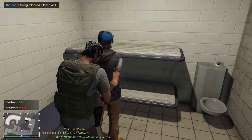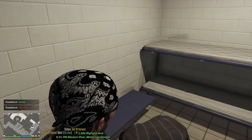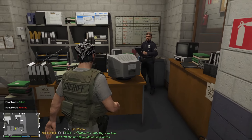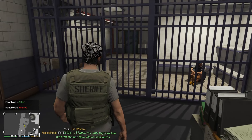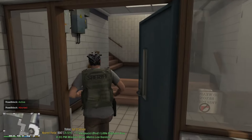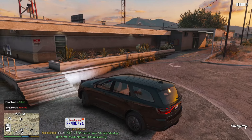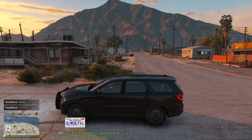Inside the jail cell, pull the menu up, go to 'release handcuffs and make him stay' — that way he stays in the cell. Then have him sit on the ground. You can roleplay it out — talk to the officer, give a report, and he'll stay right there in the jail cell. To go back out, head to the yellow circle and you'll automatically return to your car.